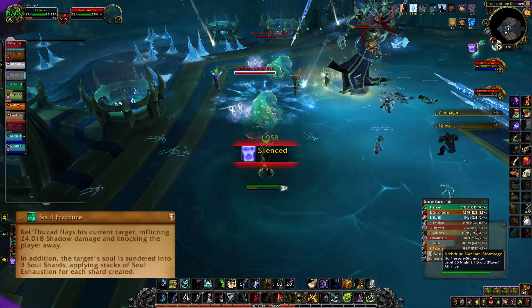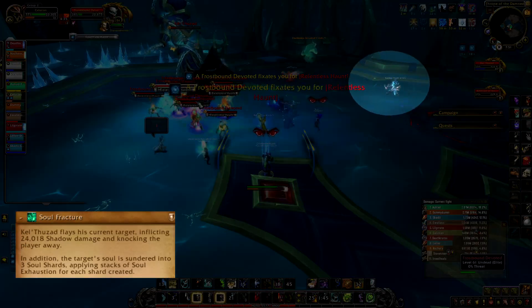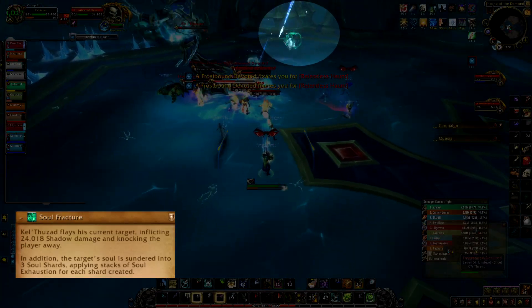You can use the Oblivion Echo white circles to silence these adds. When these NPCs die, the tank who had Soul Fracture on them has to run through the dead bodies of the adds or you die.